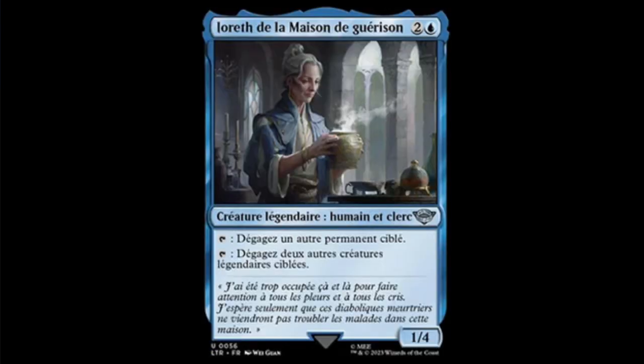Next we have Lórien of the House of Healing — blue and two for a 1/4 legendary creature, Human Cleric. Everything in this set is legendary. You can tap it to untap another target permanent, or tap it to untap two other target legendary creatures. I'm sure somewhere in Magic this is part of a combo that's going to be absurd. When you look around Commander, yeah, this is going to be a thing.